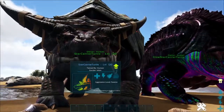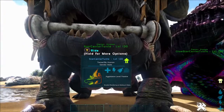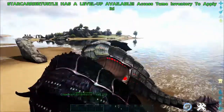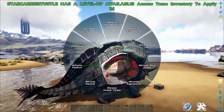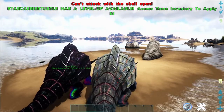So you're probably wondering what we do with these. If we hop on its back, you have to open its shell to ride. Once you're in there riding, it places you on the right side of the creature. You can't attack with the shell open.